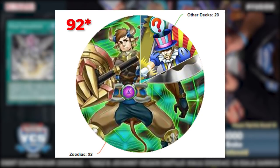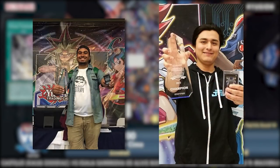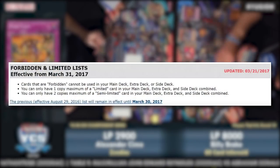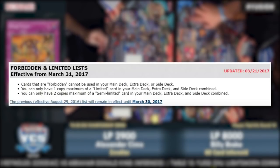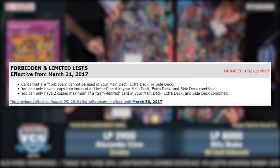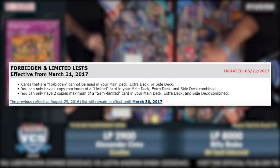After YCS Prague, Zoodiac would have one of the highest event-to-top ratios in history: after only 4 events, Zoodiac had 95 out of the 112 possible topping slots and 2 event wins, both times only ever losing the finals to Paleo. The March 2017 banlist was highly anticipated, and after the complete dominance of Zoo, everybody was itching for a Pepe-style emergency banlist to curb the deck's power level.